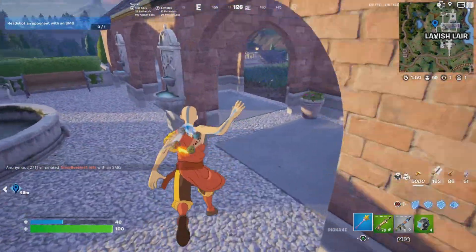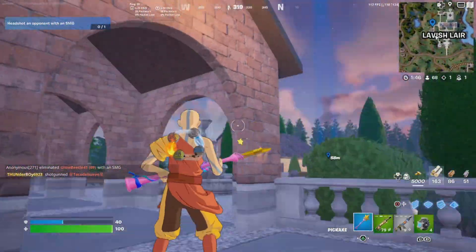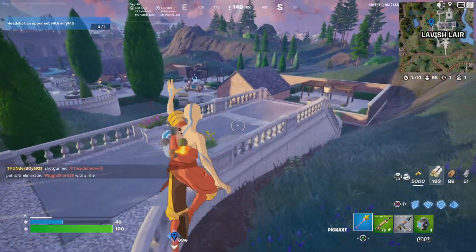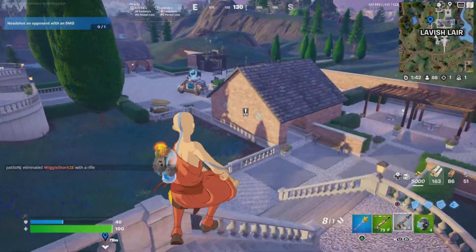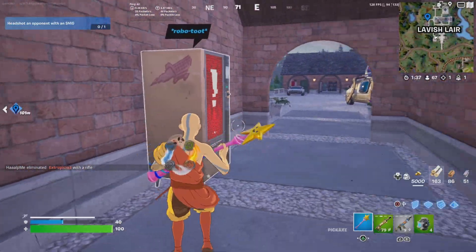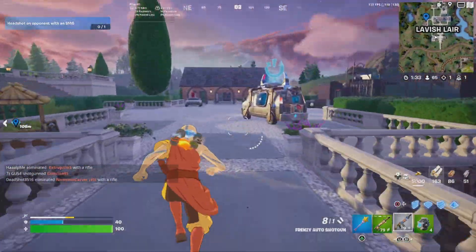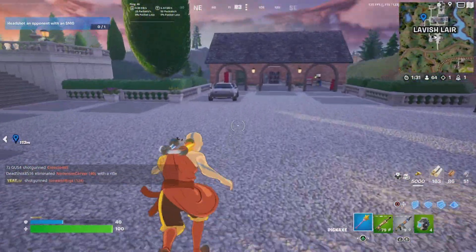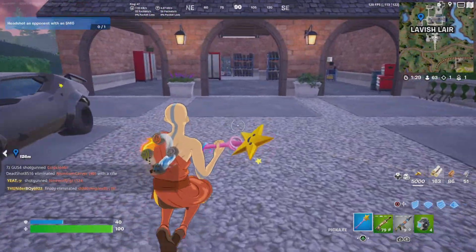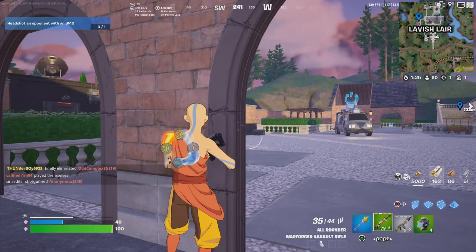Then you go here — there's some ground loot that can drop here and a chest that can spawn near that fountain. Then you check the vending machine — it's a malfunctioning vending machine. I thought there were slap bales but that was last season. There's also a car that can spawn here.